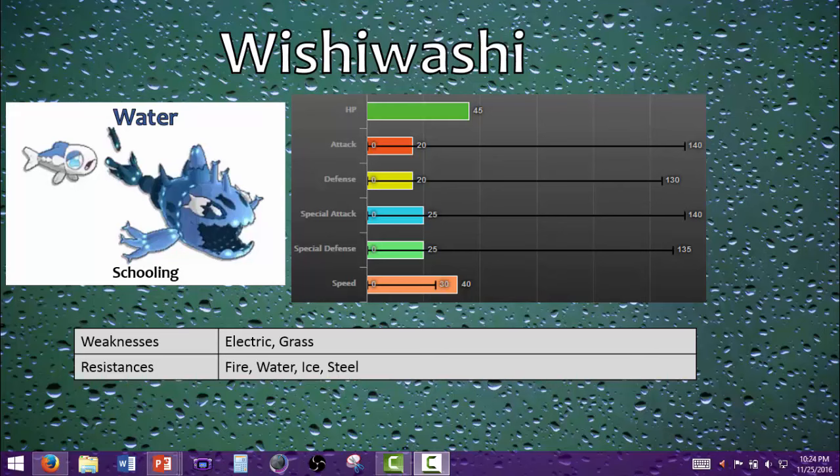Looking at the graph, the thick colored lines represent the schooling form of Wishiwashi, and the thin ones are the solo form. Normal Wishiwashi without being in its school form is absolutely terrible — it only has base 20 attack and defense, 25 special attack and special defense, and 40 speed, which is just abysmal. There's no reason to ever run that anywhere.